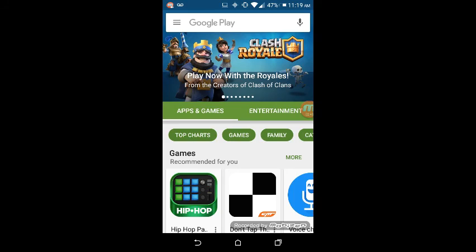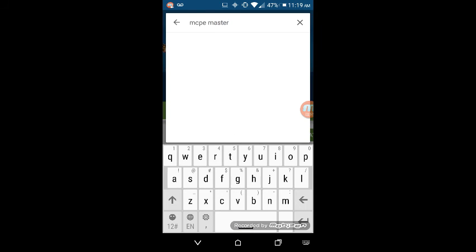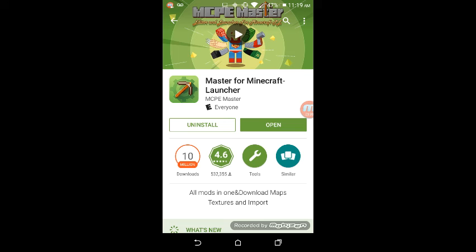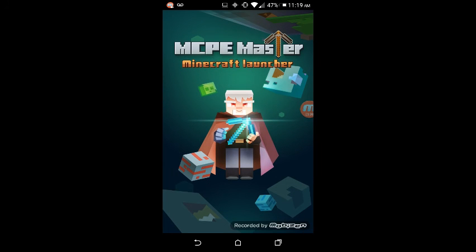Okay guys, I'm back. So you'll want to go to your Google Play Store and type in MCPE Master. And yeah, as you can see, it is the first one. Once you download it, you'll want to install it. I already have it installed.